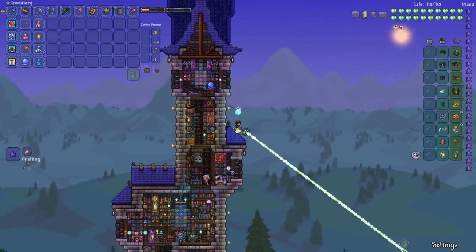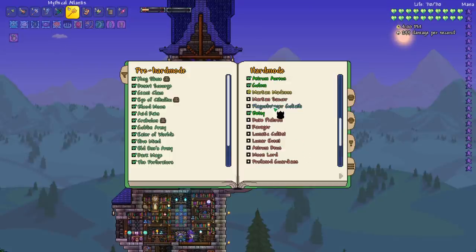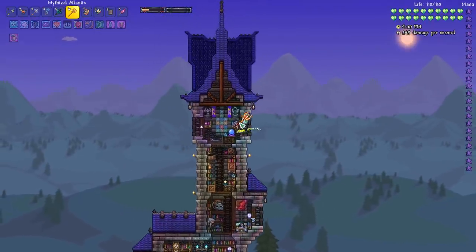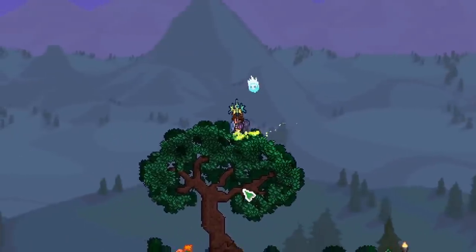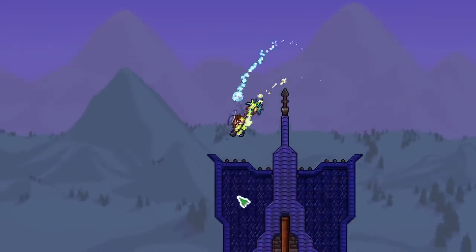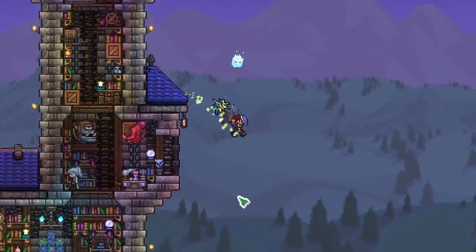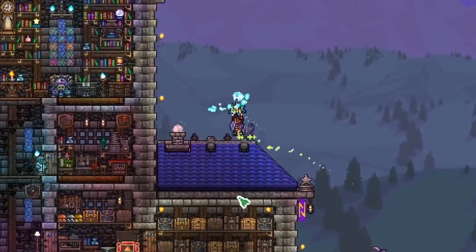I don't think we're going to have trouble with the next bosses for the most part. Like Plaguebringer — actually Plaguebringer might actually be pretty hard, but I think the weapons we got will do pretty well against Plaguebringer. I think this is a great spot to end the episode for today. We've defeated so many bosses — we beat Astrum Arius, we beat the Golem, and we even beat Betsy and the Dungeon Defender event.